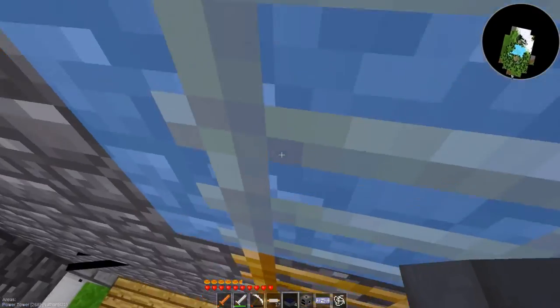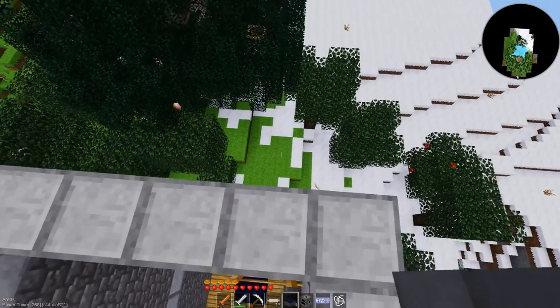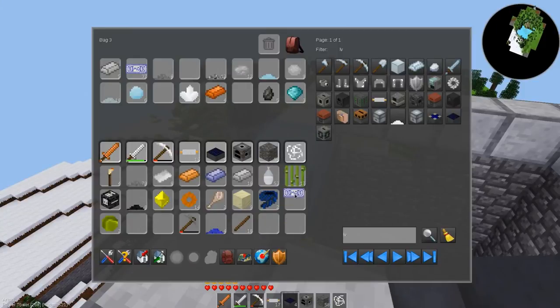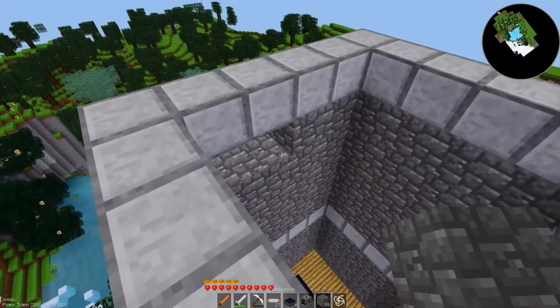I need to do a travel net in here so I can jump back and forth between my house and the power station. Battery fully charged — excellent. Something's clipping through the wall — it's probably a phoenix. Yep.